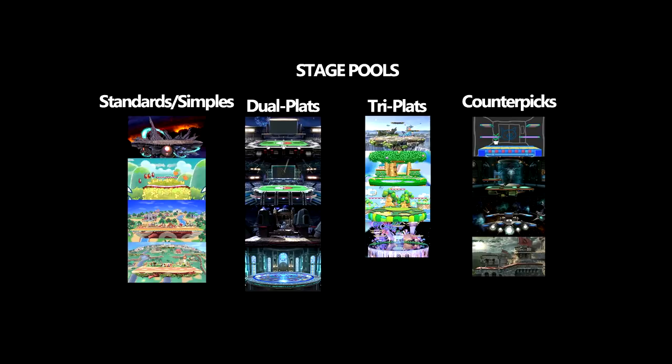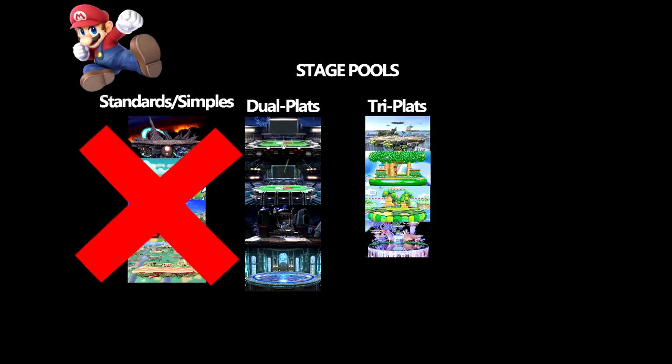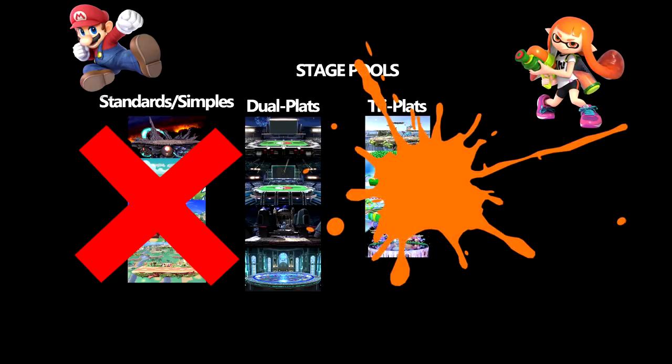The Counter Pick pool is turned off and Mario gets the first ban. He doesn't want to go to Standards or Simples because he doesn't want flat stages versus Inkling — he's trying to get Triplats. Inkling doesn't want Triplats, so she bans Triplats.